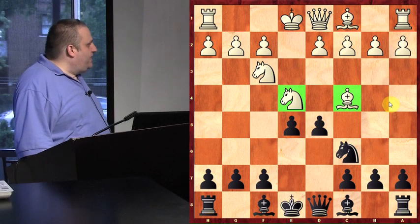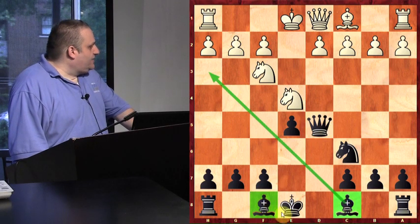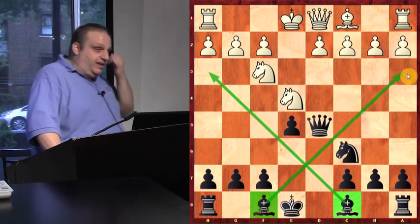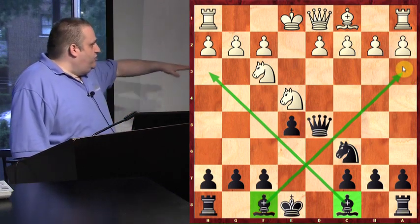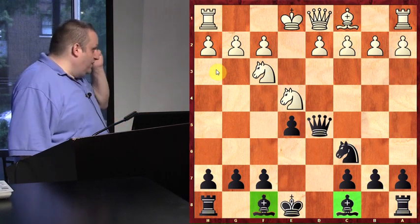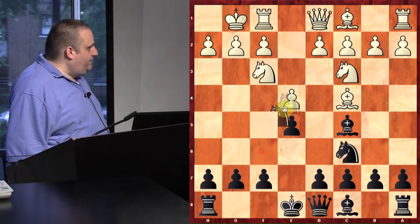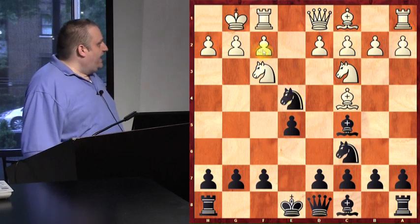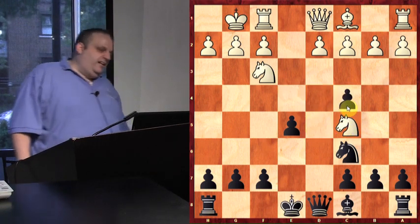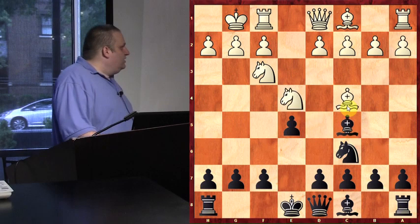Most of my opponents play here — materials are equal, but look at my bishops, they have lots of places to go. Some kids play bishop c5 and then do the same sacrifice — this doesn't work. Because after this, your bishop is hanging: 'thank you for the bishop.' You get their bishop, but white is up an extra piece — white has two knights and black has one. So when the bishop's on c5, you can't play this fork trick.